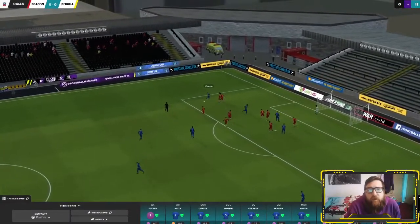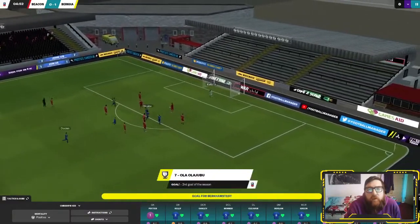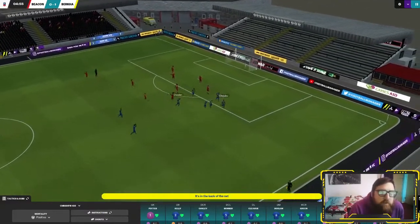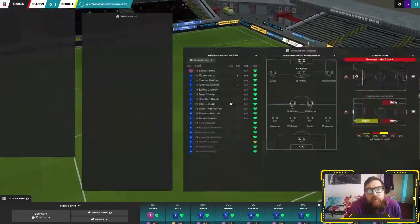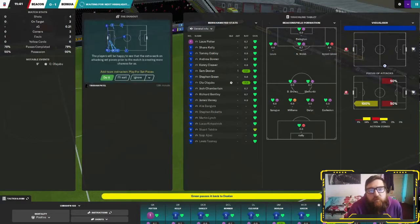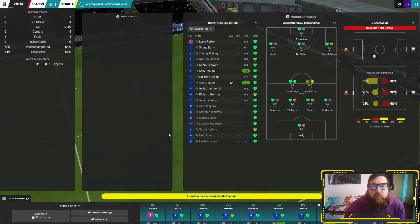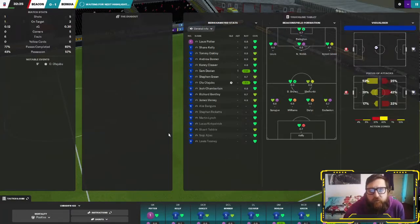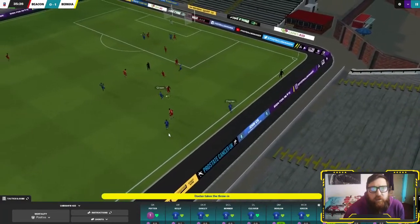Here we go. Green picks the ball up, plays it back to Doolan, Doolan forward to Alajubu - and that's gone in! Really poor piece of goalkeeping, gives us the lead. Beaconsfield are in the same sort of level as us but in a different division. The divisions are all split down the bottom - it's a bit weird. I think they're the same level as us.